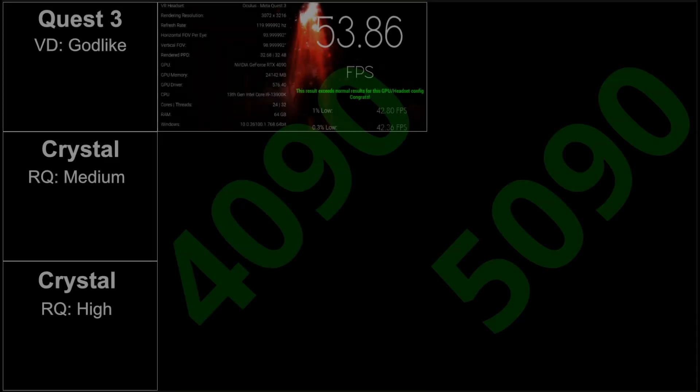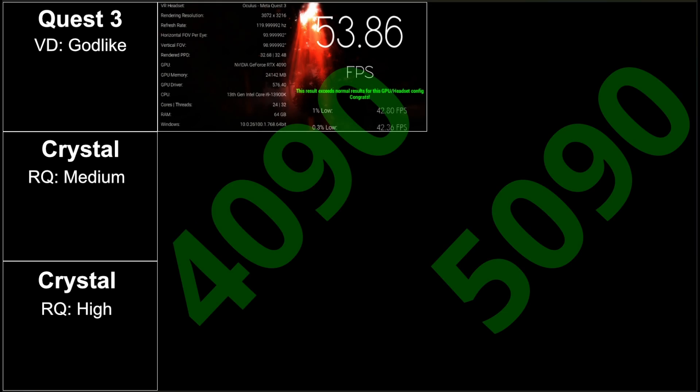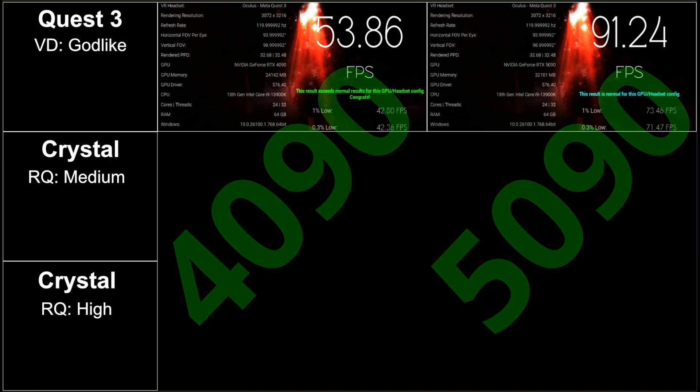Let's jump into the numbers. First up is the Quest 3 Godlike on Virtual Desktop on the 4090 with 53.86 fps. I've captured a full screenshot each time so you can compare the left and right columns and confirm the specs and resolution are the same between the 4090 and 5090 tests. Moving to the 5090, we get 91.24 fps — a beautiful jump of 69%.